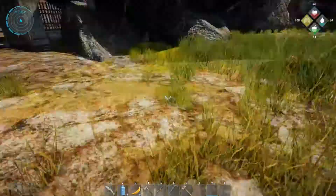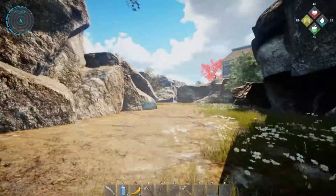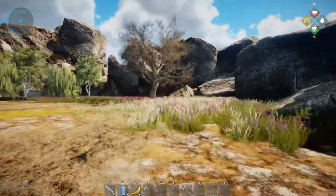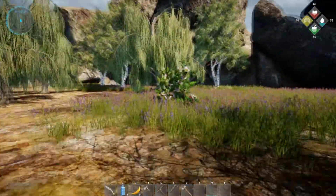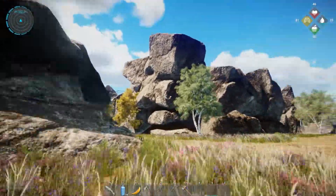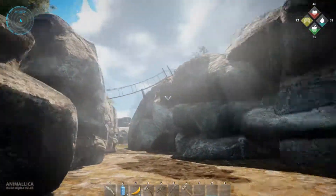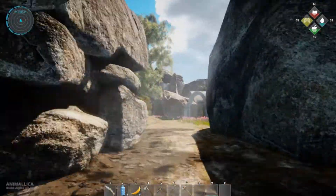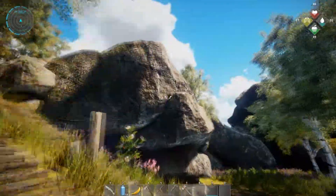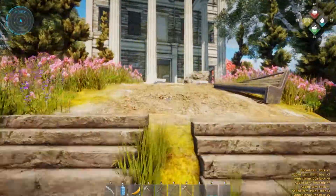We are going to leave everyone else chilling here and I am going to explore the big house up here because I want to see what's in it — I bet there's stuff! Oh, more plants. Because I know we need ingredients to get the cure potion made. There are lots of plants to harvest which is good.